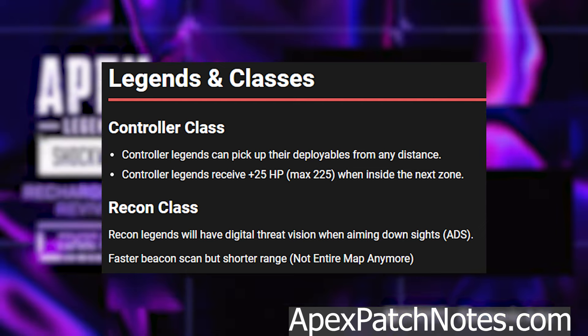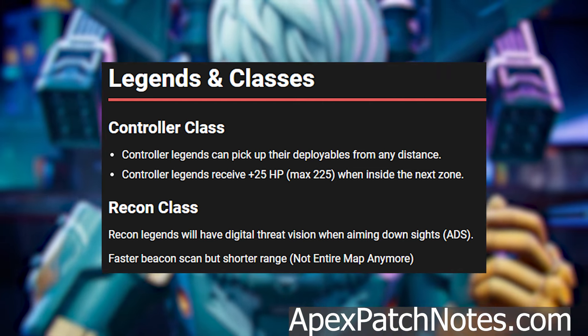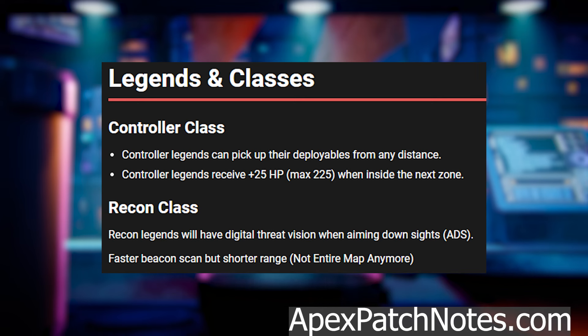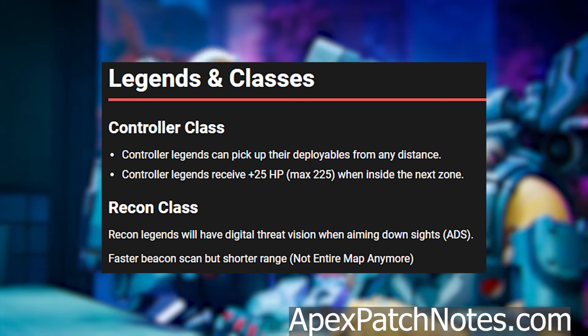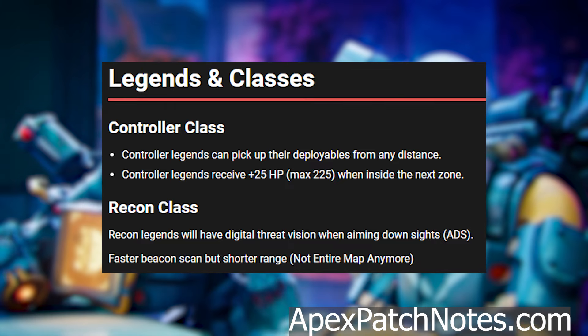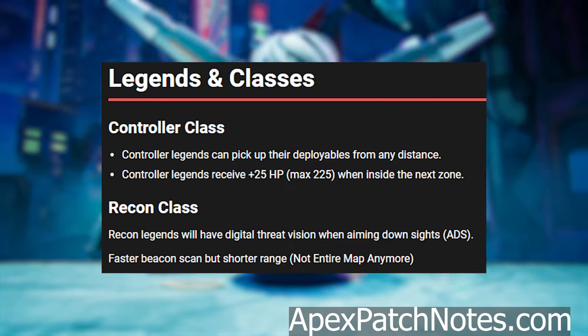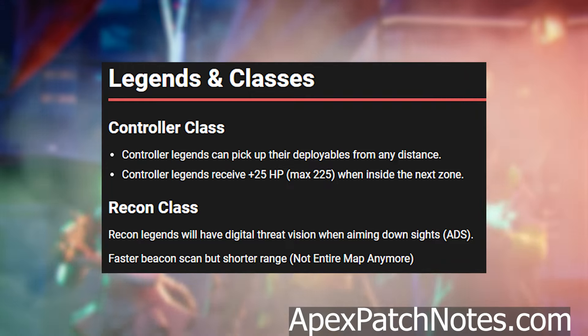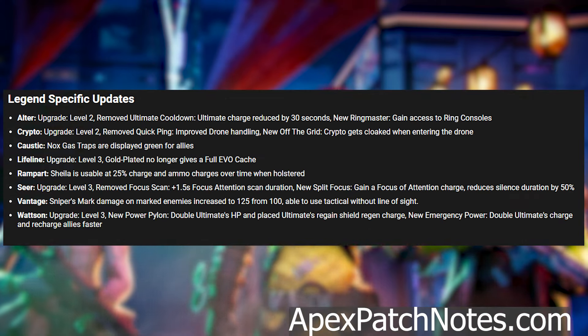Legend classes: Controller class — controller legends can pick up their deployables from any distance and receive plus 25 HP (maximum of 225) when inside the next zone. Recon class — recon legends will have digital threat vision when aiming down sights, faster beacon scan but shorter range — not the entire map anymore.